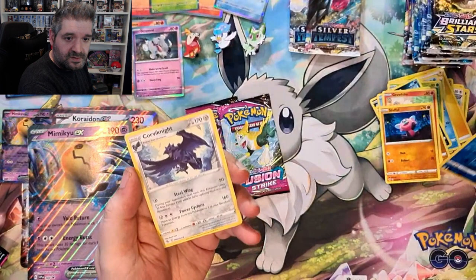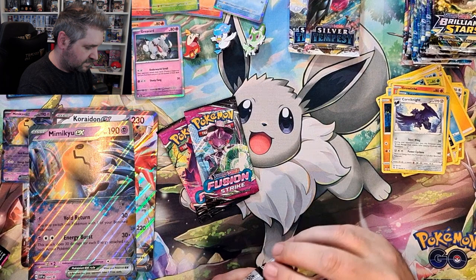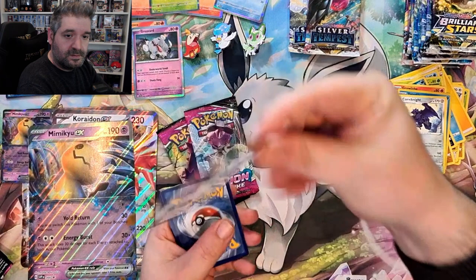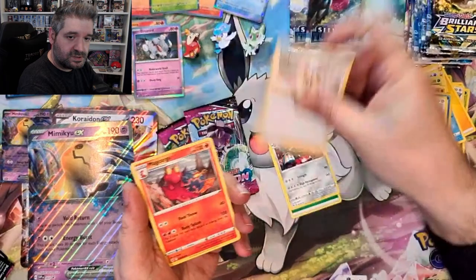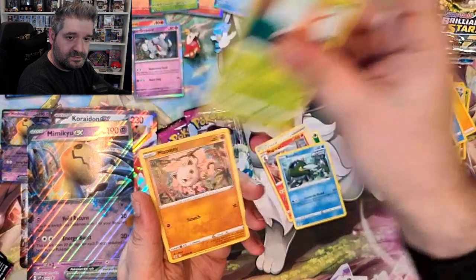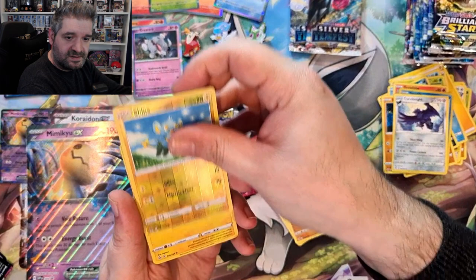Boltund pack next. Grass Energy, Porygon, Cufant, Magcargo, Basculin, Grubbin, Mankey, Rockruff, Pansear — the reverse is a Shinx — and just a Toxtricity holo. Nothing too special.